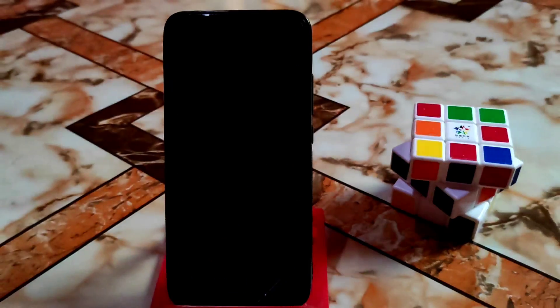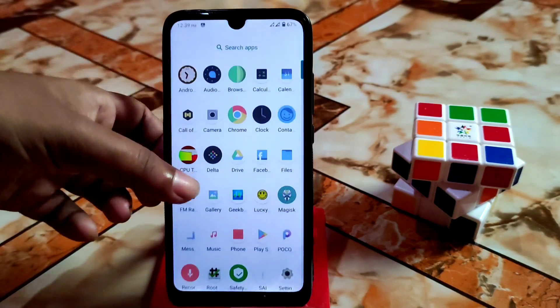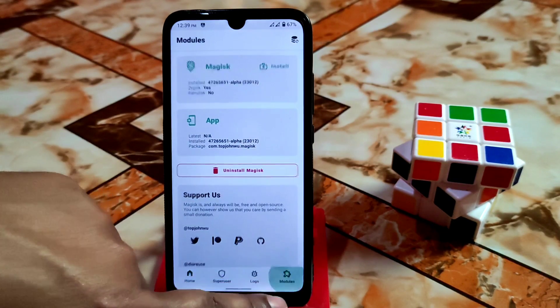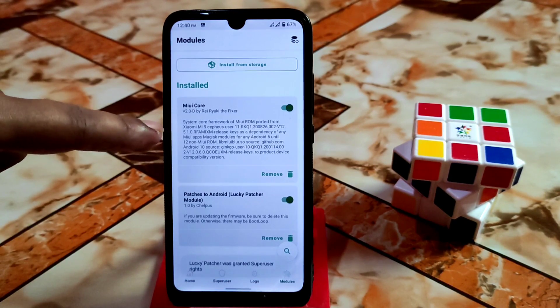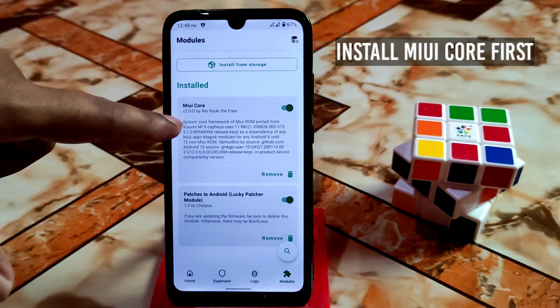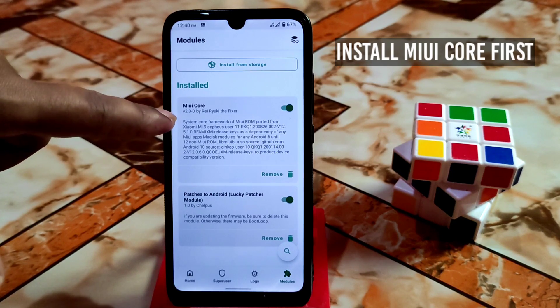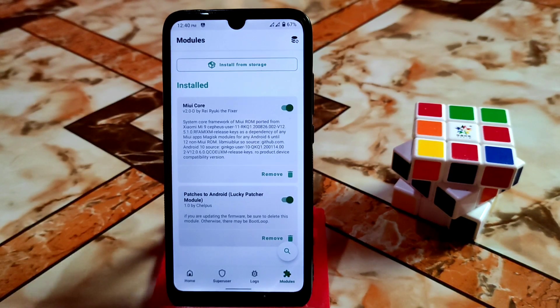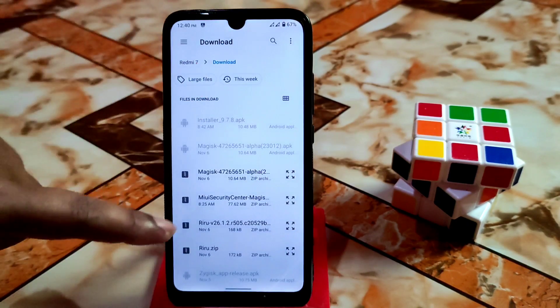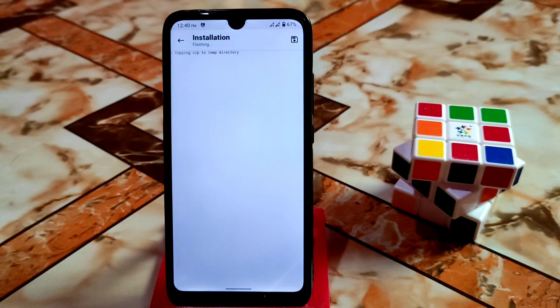Once the device boots, you need to install the module files. Go to Modules — you can see the patches file is already installed. You must also install MIUI Core, otherwise MIUI Security Center will not work. I already flashed MIUI Core so I'm not flashing it again. Just install the MIUI Security application — click 'Install from storage', navigate to the folder where you have the file, select it, flash it, and after that do a reboot.